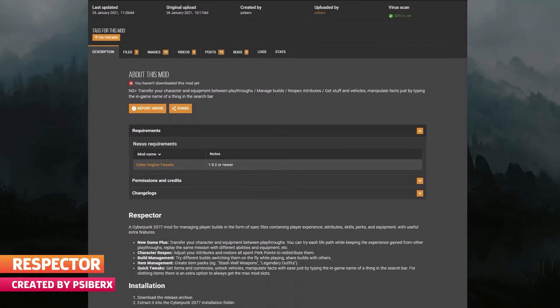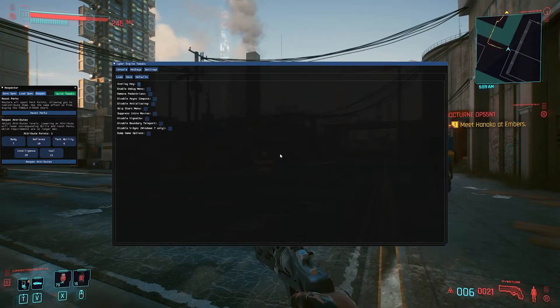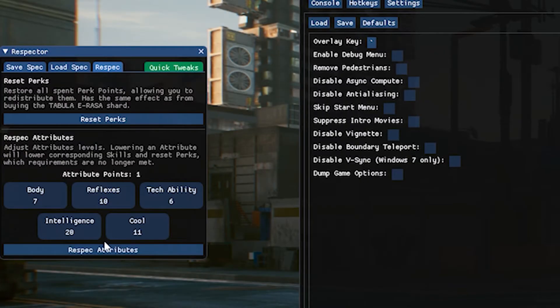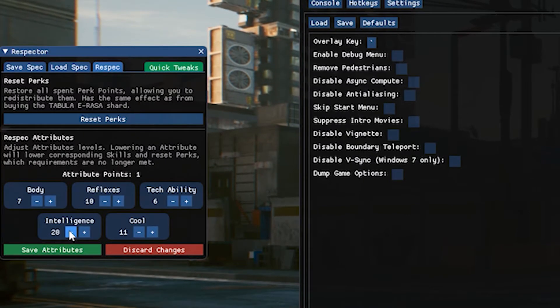If you have Cyber Engine Tweaks installed, you can install Respector and then when you hit the tilde key on your keyboard you should get greeted by this menu right here. It's not the prettiest looking menu but it does exactly what we want it to do, and it does it pretty simply.